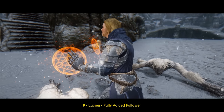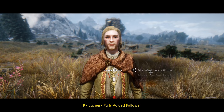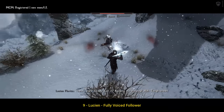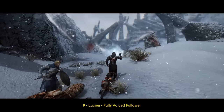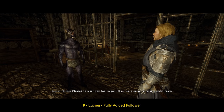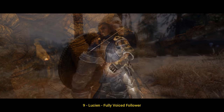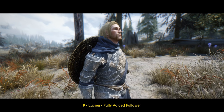Lucien is a follower of quality near the level of Inigo and similar well-known follower mods. He is not just fully voiced, but has more than two thousand lines of dialogue, with his own tempered story and questline. Similar to Inigo, Lucien is not just an 'I'm sworn to carry your burdens' machine. He has his own thoughts about many events, reacts and comments on combat and places, and even chats with your other followers, including Inigo and some modded ones. Besides that, Lucien has his own personality, which you can change as the time spent together passes, making a real man from a shivery guy. Just take a look at a few examples of his behaviors and voice acting.